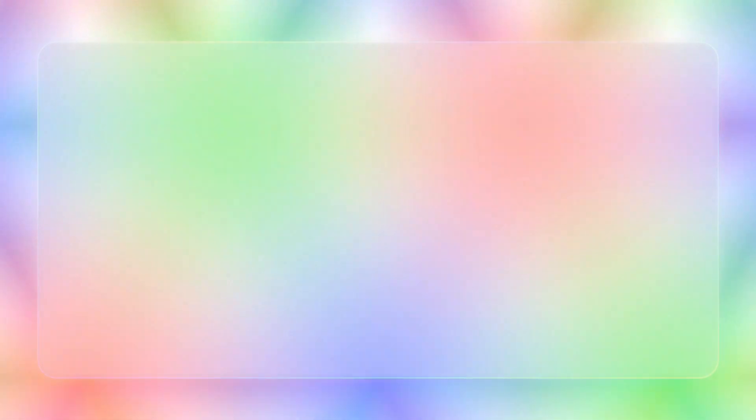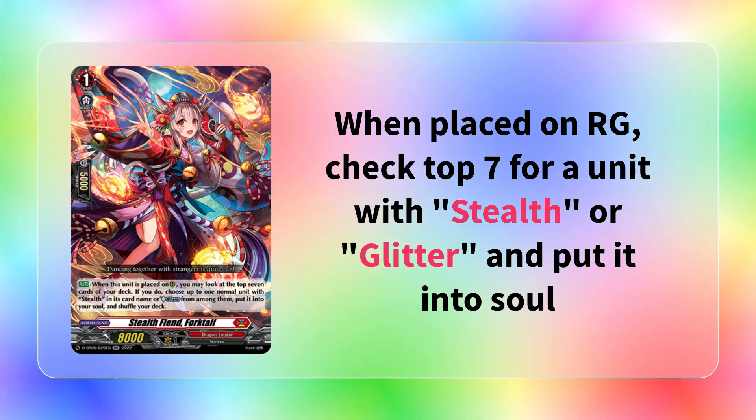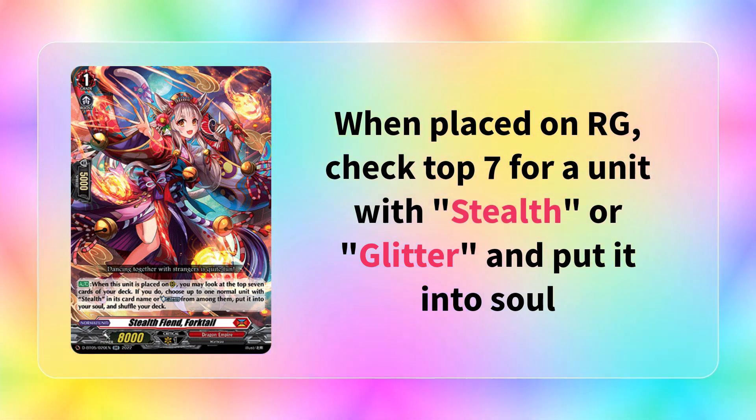Then we have the last card in the original wave of support in Fortail, which is a grade 1 that says when it's placed on rear guard, you look at the top 7 of your deck, choose up to one normal unit with stealth in its card name or glitter from among them and put it into your soul. It's free, it's a booster, you get to thin your deck - it's a very good card. Even nowadays you'll see some lists play two or three. Out of this first wave, Tamayura was decent but not broken. Being able to get five attacks right away, and if you persona rode you'd have plus 15k to the front row, which means your Rarumi and Rirumi would be 25k attackers, which is insane.